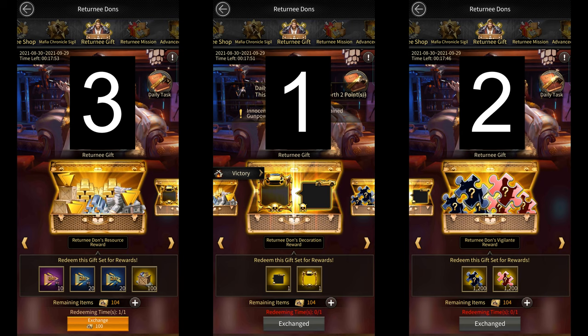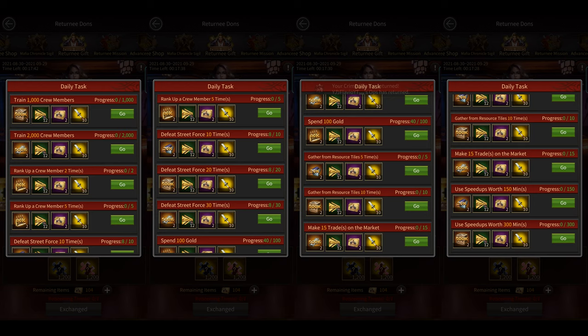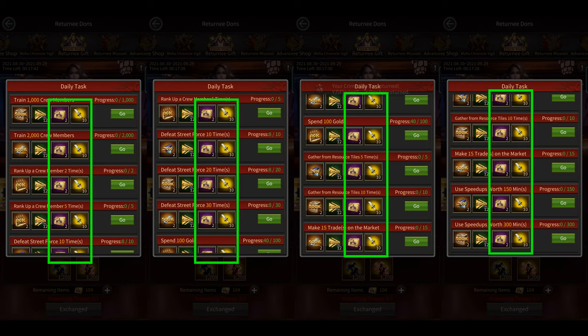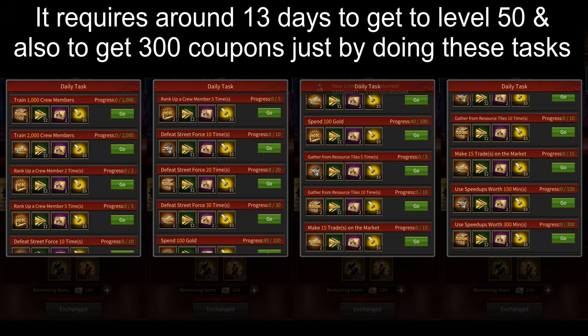The great thing about this section is that even non-spenders can get all 3 of these gifts just by being active and completing tasks regularly. There are 13 tasks in total, and each task gives you 10 carving tools and 2 returnee coupons. So you can easily get 130 carving tools and 26 coupons daily for free, just by completing the 13 tasks. This means you should be able to get the 300 coupons required for all 3 gifts as well as carving tools required to reach level 50 within just 12 days of completing all the tasks.